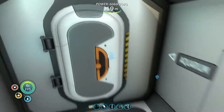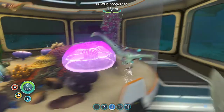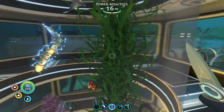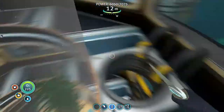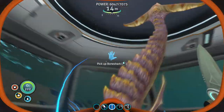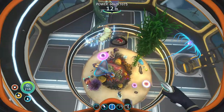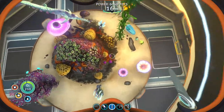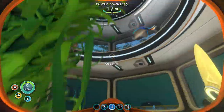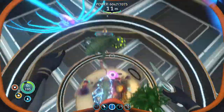Now we're gonna go to the aquarium — this is actually my favorite spot in the base. Look at this, we've got a lot of things: we've got a stalker, we've got ampeels. You can climb up and just look at these species — very cool. Over here you've got a crash fish. I have a cuttlefish somewhere in here — he's like my pet. There he is right there. He's apparently sleeping.